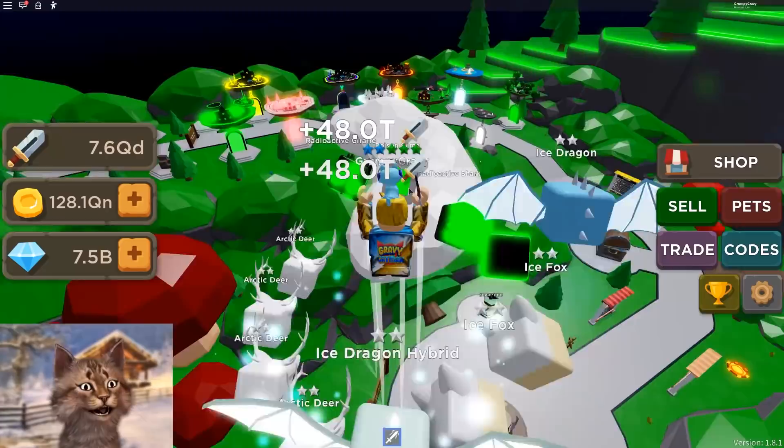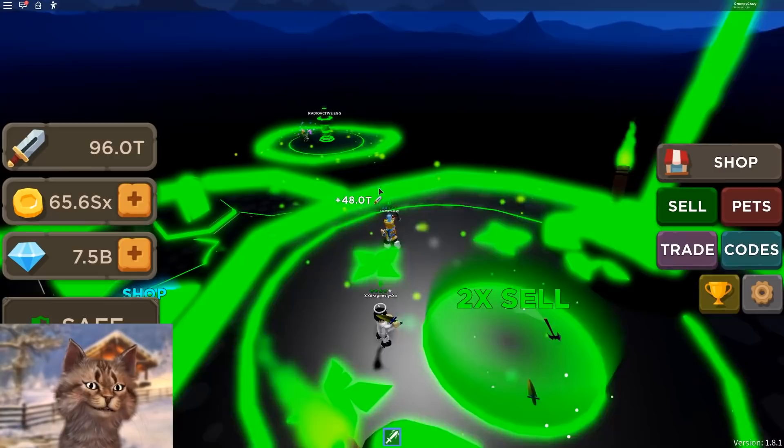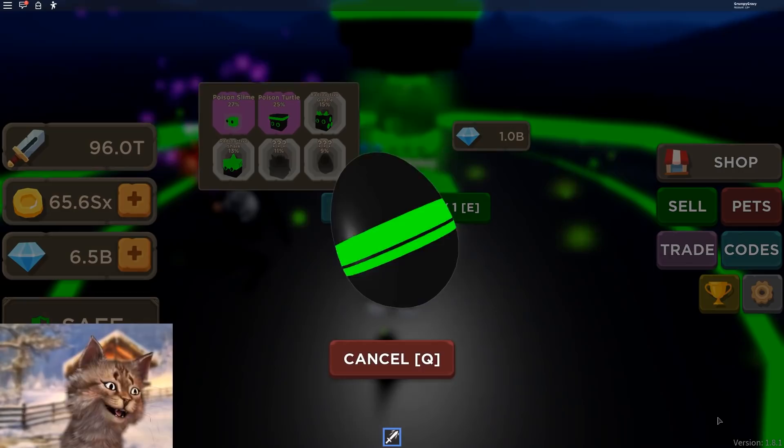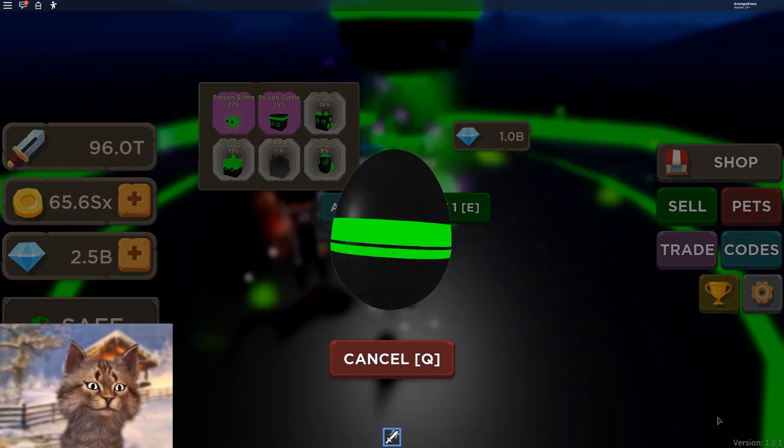We grinded enough gems to actually get some new pets. So before we rebirth, like I said, we gotta get some more pets because I have 7 billion, so we should be able to buy 7 more of these. Let me also go sell so I can get some money. That is more than enough to rebirth. Let's go here and hope that I get even better pets — okay, radioactive. I don't mind getting the godlies because I can combine them.